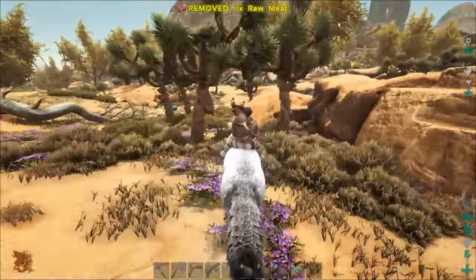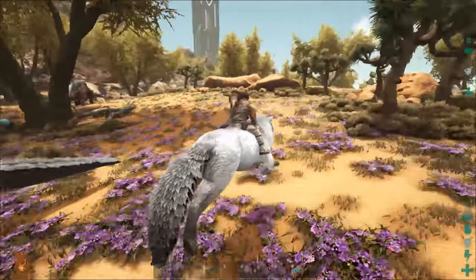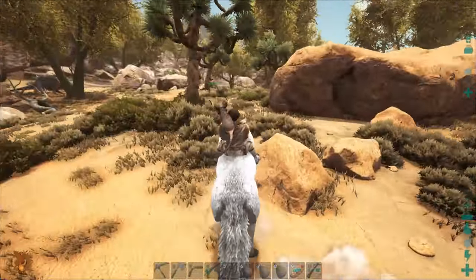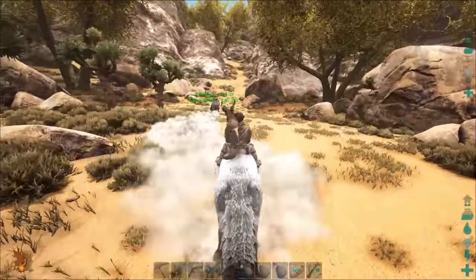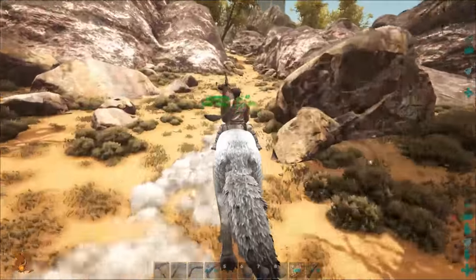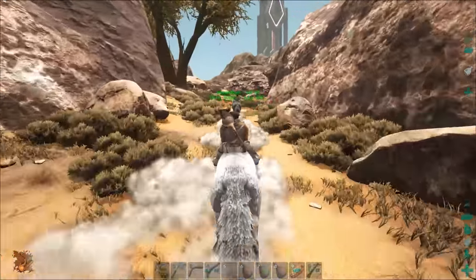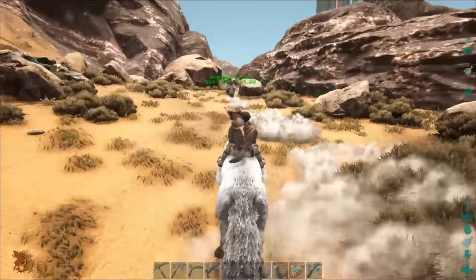The hardest thing is just going to be getting this crystal for any of our technology. So see this path? It gets us up into the mountain, which is next to the red area — which is where we want to build, actually. We should probably place down a couple foundations while we're over here just to get our area down.